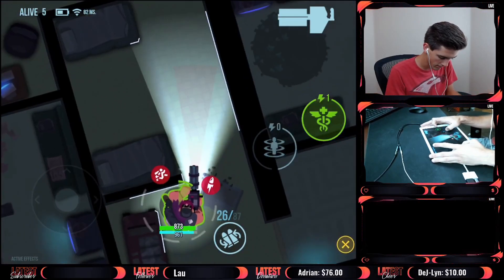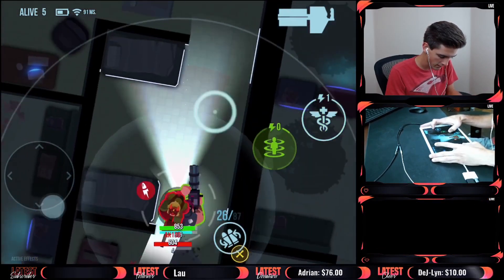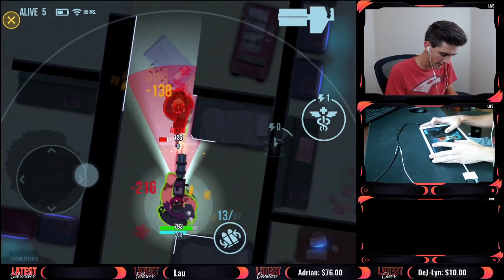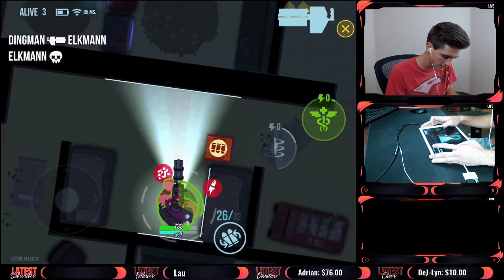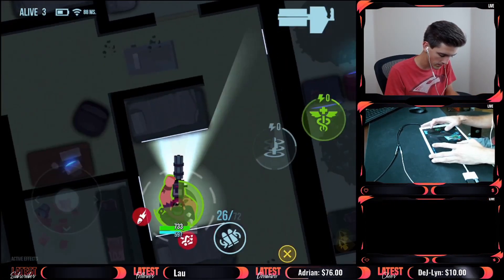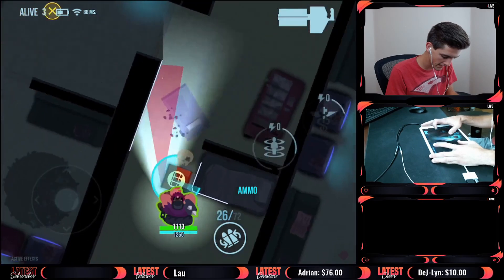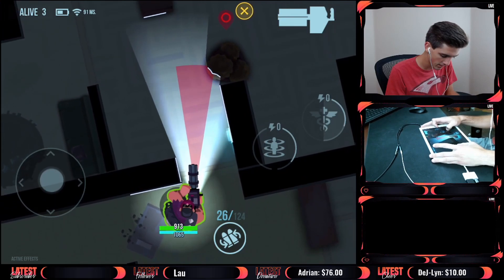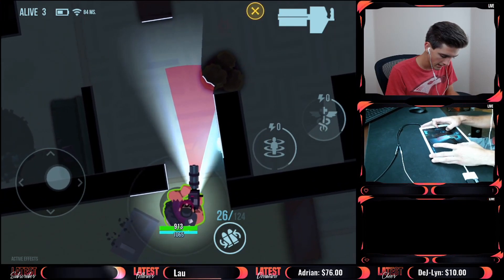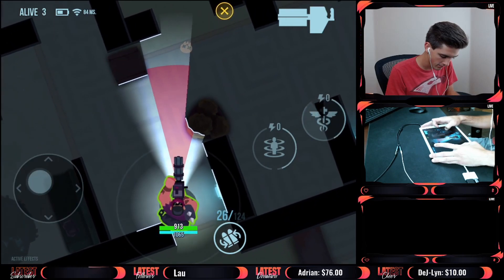We're gonna use our heal ability, might as well. Peeking with a character like Dragoon is not very effective. We just blinked behind him and went ahead and took him out. Now we can use our shield ability since there's no need to fight anybody else. Now that we're full HP, let's grab this ammo. We need to get our blink ability ASAP. I see one there but I don't want to deal with him right now - either way we should be fine.